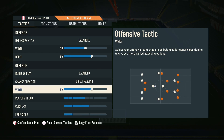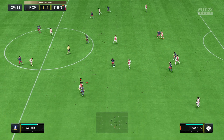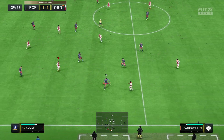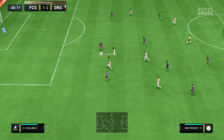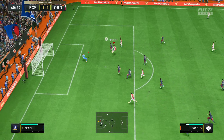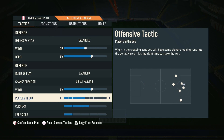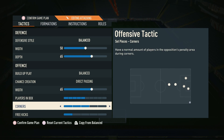For offensive width, we like around 65 in this formation. Those wide CAMs need to play with a little bit of width because it's a very compact formation — you don't want everything too narrow. You need some pace in those wide CAM positions and a bit of width to avoid becoming predictable by only attacking through the middle. For players in the box, we like around 5, and for corners we have it on 3, though you can leave it on 1 if you're concerned about conceding counterattacks.